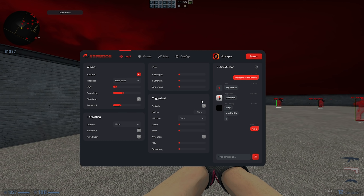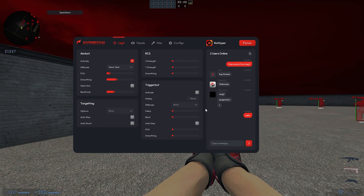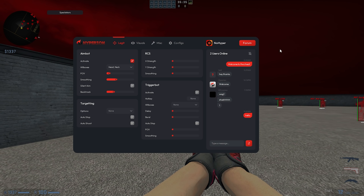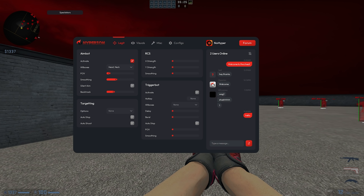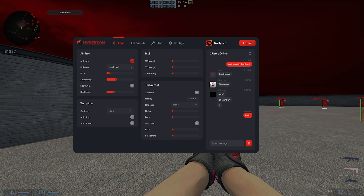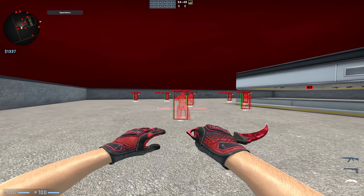Last, I want to show the chat box section — I'm trying to make this cheat more community-based. Right now it's just a chat box; you can turn notifications on or off with the bell icon. In future updates we plan to link it to your Steam account so you can click and invite players via the looking-for-play feature, but that's not integrated yet. There's also a forums button that opens the forum.